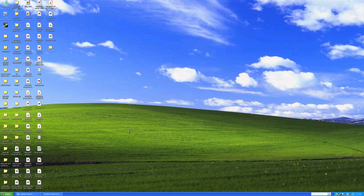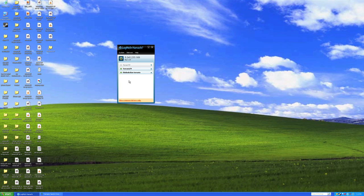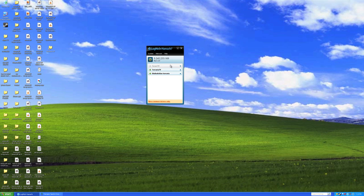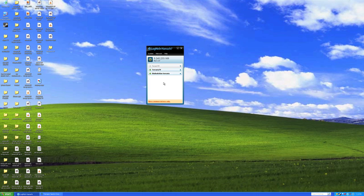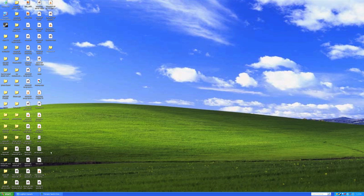So I'm just going to minimize this now. Before you start up the server, you want to download LogMeIn Hamachi. The link is in the description below, so go ahead and download that. When you sign up, just put in your username and password. Then come up to Network and say create a new network, put in your network ID and password, and give that to your friends so they can join. They also need to have LogMeIn Hamachi to be able to join your server.